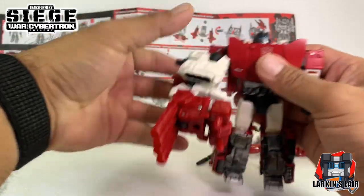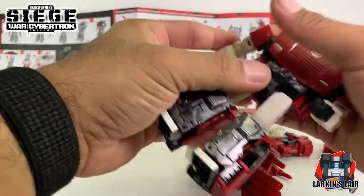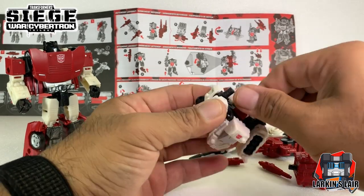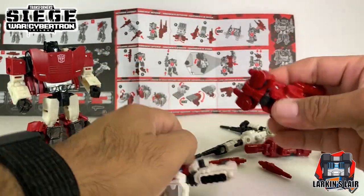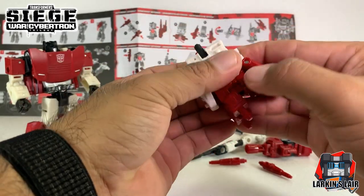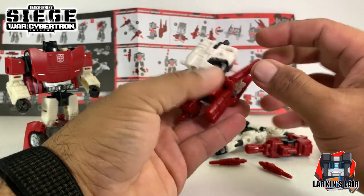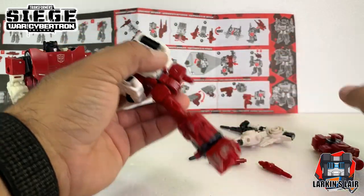That's pretty much it. With these modes, this one seems kind of forced. Honestly, I don't buy Sixgun to do these three loadout modes. I get that they want to make it a gimmick, but just like the Micromaster combining to become weapons, that gimmick falls pretty flat. I get the weaponizer gimmick — that's pretty cool — but these loadouts are taking it a little too far and just seem like an afterthought. Anyway, that is it for this video. Let me know what you guys think about this in the comments below. Thank you for watching.